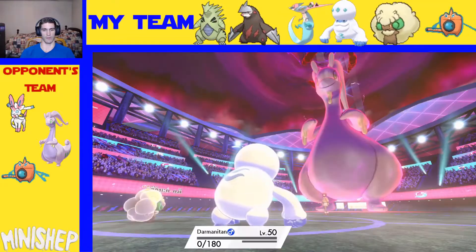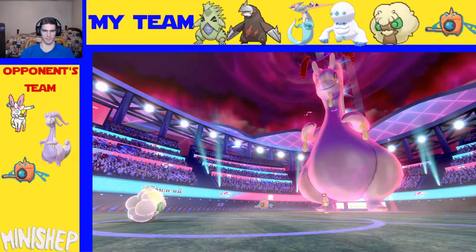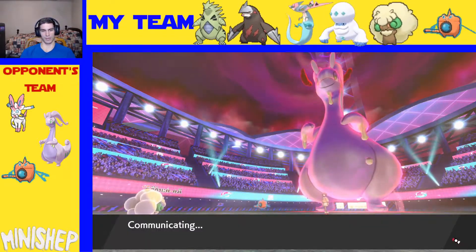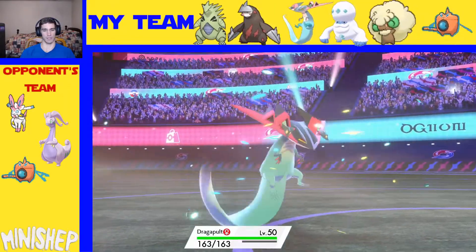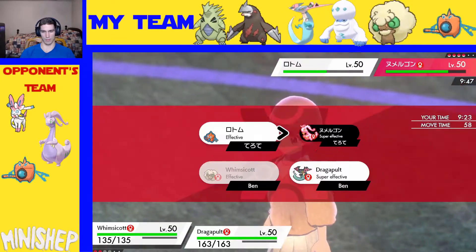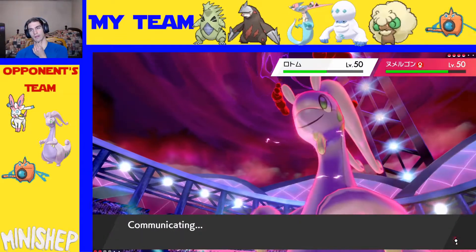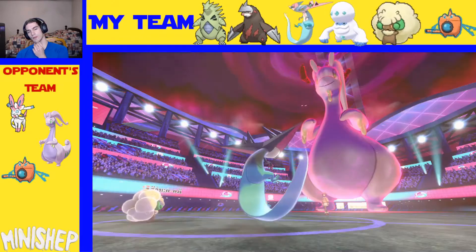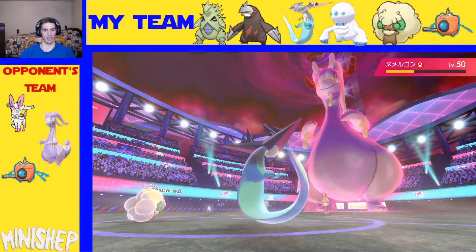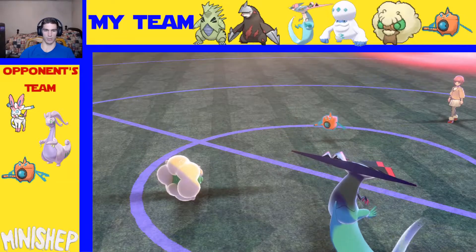I'm going to have to do some things. Dragapult — carry me, baby. Dragapult and Dragon Darts into Moonblast. I have to Dragon Darts; this is the only thing that's going to deal with this thing. I mean, it's plus two. I know that puts me in a really bad spot for Sylveon, but what else am I going to do? He didn't protect — he's still going to live, and Dragapult's going to go down. This Goodra's going to eat this Moonblast just fine.